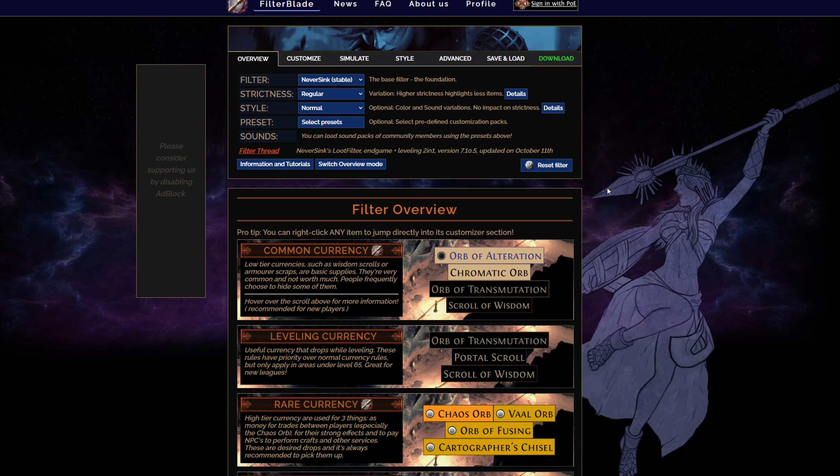So what you'll first find is the menu that you need. There will be filter, strictness, style, presets, and sounds. Where do you start? Well, you start with the filter. Keep it simple — never think stable. The other ones might be useful in the future, but only when you know what you're doing. Keep it on never think stable.